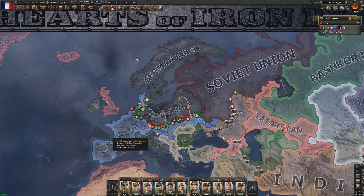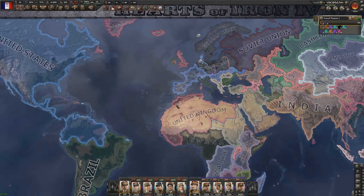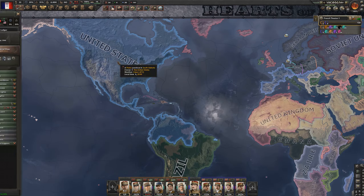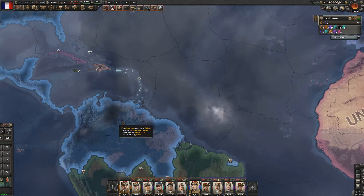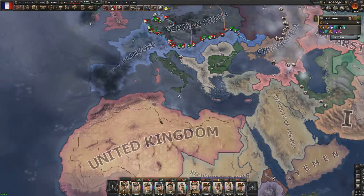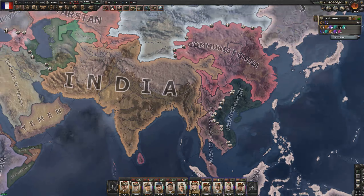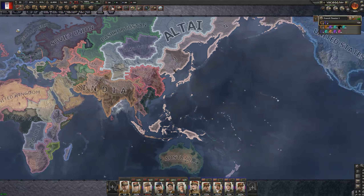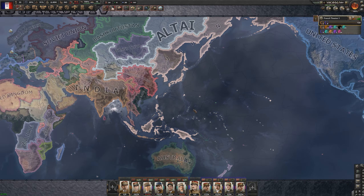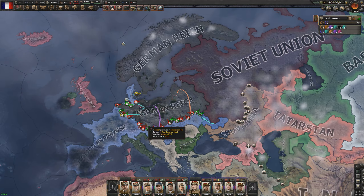Europe remains mostly the same except the UK has been expanding a lot and is actually invading Ireland right now. America is basically about to take over all the Americas — not quite Brazil due to the Amazon jungle. The UK has also popped off hard in Africa. India has become a superpower by 1941, and Japan has gotten a pretty large empire. Let's see if we can beat the Germans by the end of 1942.